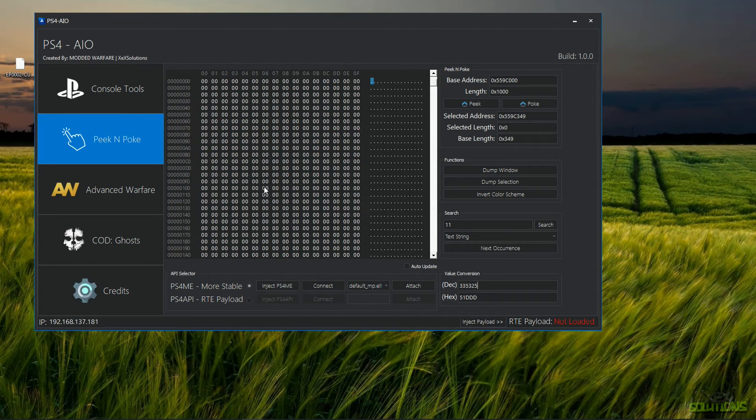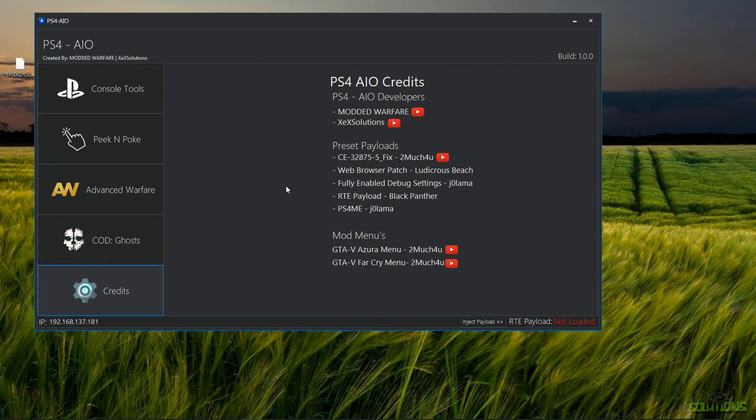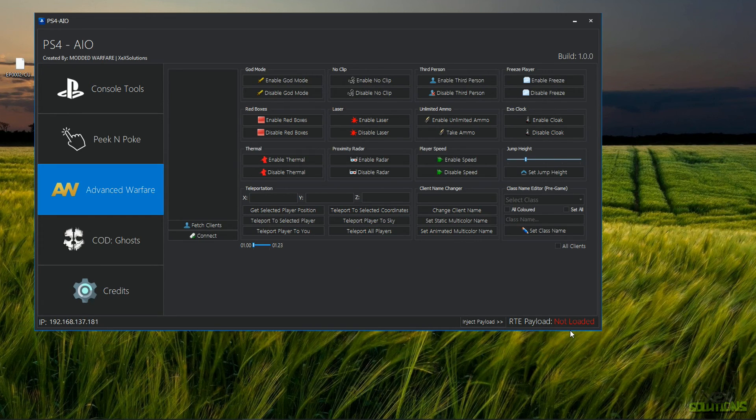Last but not least, we also have Advanced Warfare and COD Ghosts RTE tabs — I won't be covering those in this video as it would make it too long, but I'll be happy to make separate overview videos on both. Modded Warfare will also be making an overview on both RTE tools. We also have a Credits tab — credits are due to myself Exit Solutions, Modded Warfare as the main developer, and Too Much For You who created the mod menus. Clicking on any name takes you to their channel or NGU profile. That's pretty much it — check out the forum post, comment, rate, subscribe, and I'll see you in the next one.